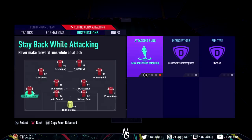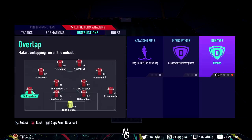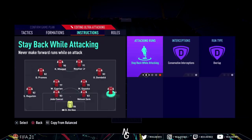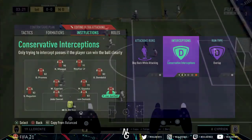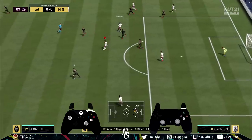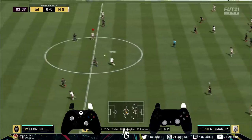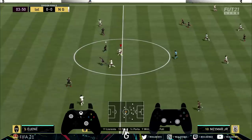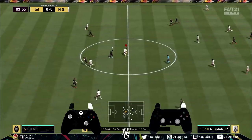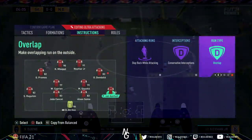For the left back and right back, we have stay back while attacking, conservative interceptions, and overlap for both. Conservative is important so you don't get done on the counter-attack, and also when your opponent wins the ball back, they don't aggressively push forward. Overlap is important — when you're attacking with basic play, your team will play in a 442 with four strikers up front.